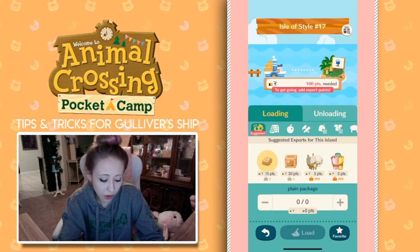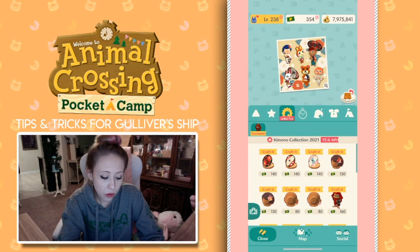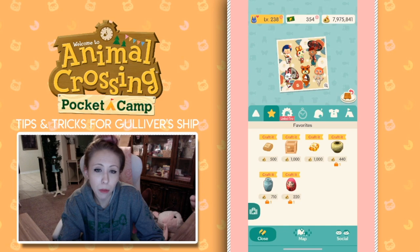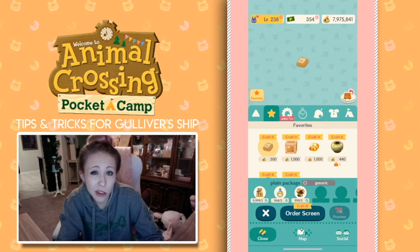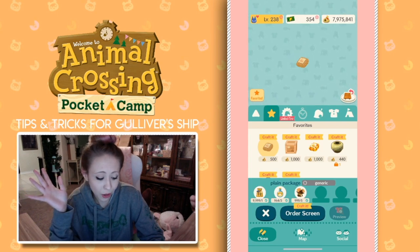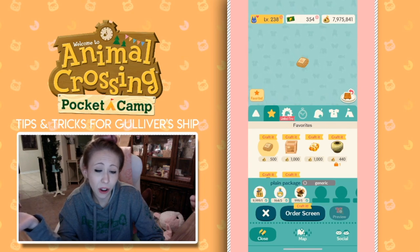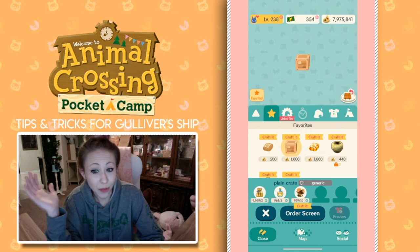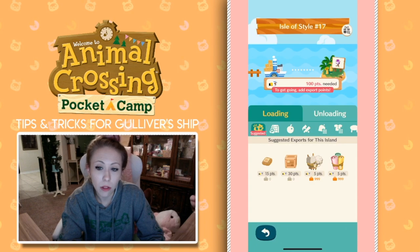I've already favorited the plane package, but you can favorite it using the little favorite button in the bottom right corner. I'm going to favorite the plane package and the plane crate. So let's exit out of Gulliver's Ship and go to our crafting menu. In our crafting menu, there is the star icon to the far left — it shows you all the possible crafts that you have favorited. Since I favorited the plane package and the plane crate, I can see how many materials it takes to create these items. The plane package takes like 15 points each from the export fee, so I would have to craft a lot of these. It's a hefty cost — three natural essences and five wooden craft pieces.